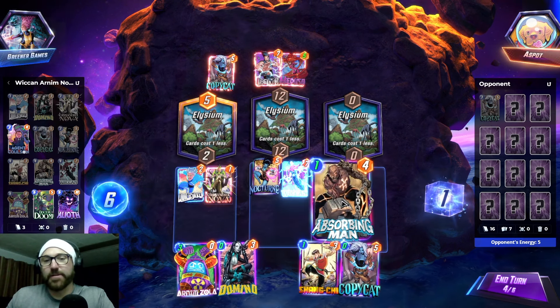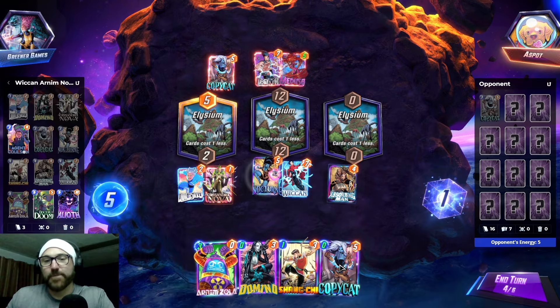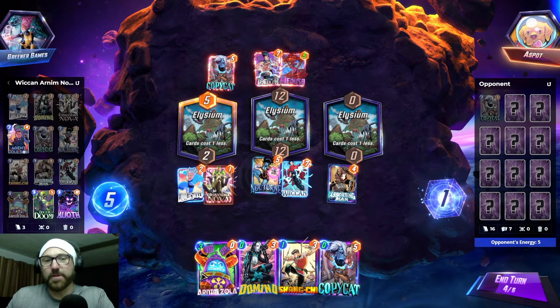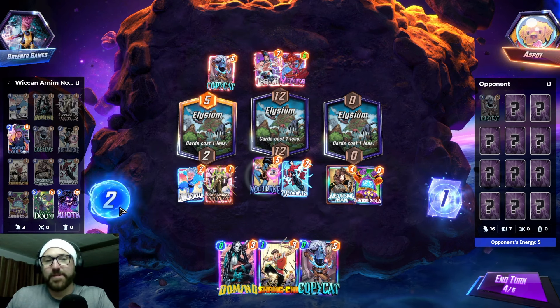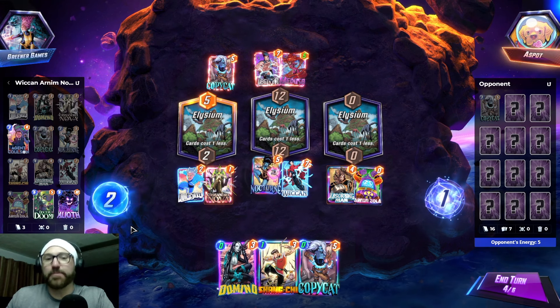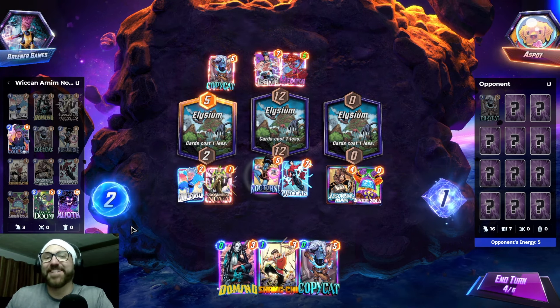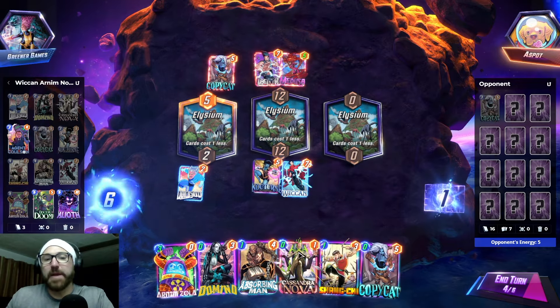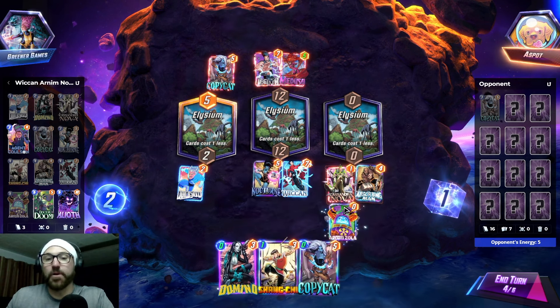What if I go Cassandra Nova, Absorbing Man? Copycat is Killmonger? Arnim Zola? I mean, this gives them opportunity to play a Shang-Chi, but it's so funny. I guess it's better to go Cassandra Nova, Absorbing Man, Arnim Zola.